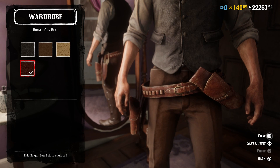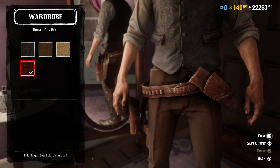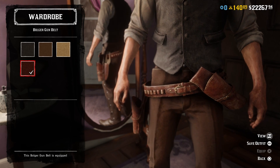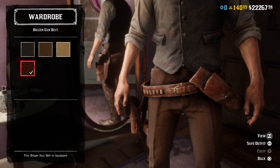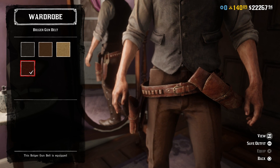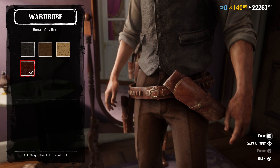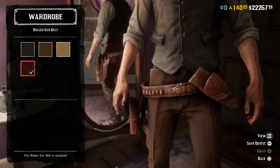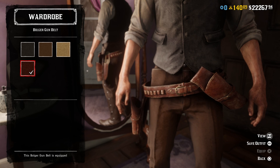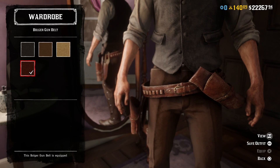For the gun belt, I went with the darker brown variant of the Bolger gun belt and the matching offhand holster. They actually look very similar to the ones he wears in the movie — not absolutely perfect, but very close in style, color, and appearance. They're smoother and don't look quite as form fitting as his holsters in the movie. His look much narrower, which is weird because he's supposed to be a quick draw guy. In the movie, you can see he wears a gun belt and a regular belt on his pants, with a large oval silver belt buckle on the regular belt. There was nothing in the game that looked anywhere near that, so I just stuck with the plain buckle for this gun belt.